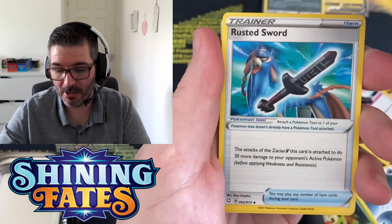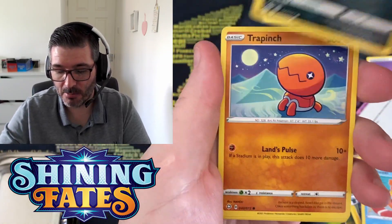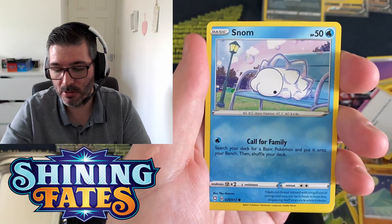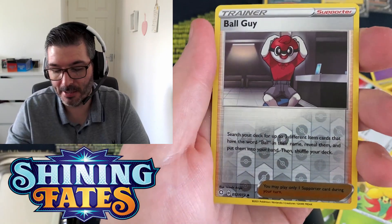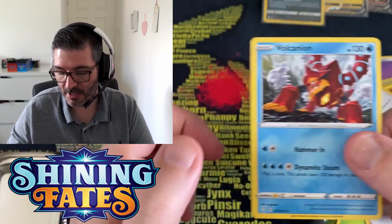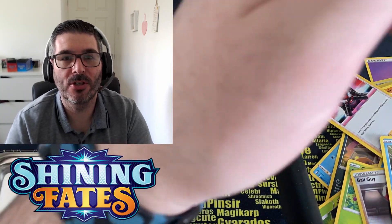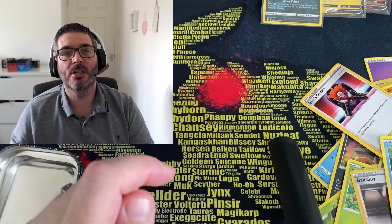Nickit seems to be the one that's constantly coming. Snom, Gossifleur, reverse hollow, Boltund, Dracovish — don't know why I like him, it's just a cool guy — and a non-holographic Volcorona. Guys, thanks very much for joining the five pack magic, and don't forget to hit the retrogenie.com website. See you again!